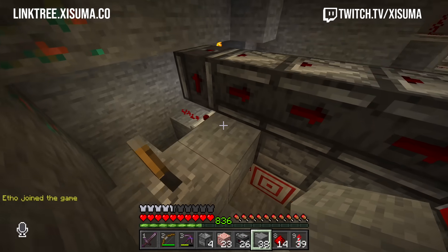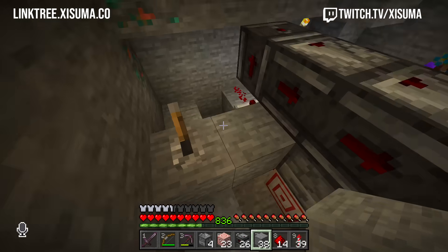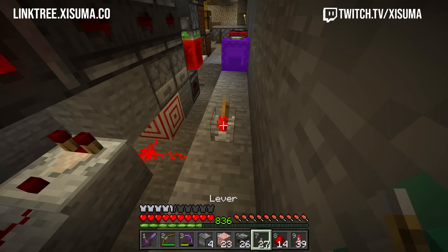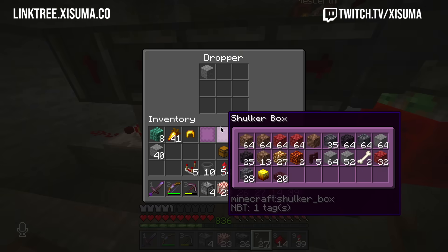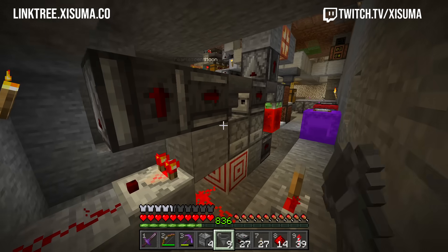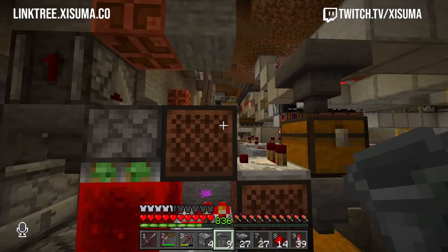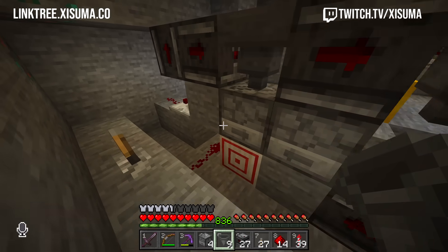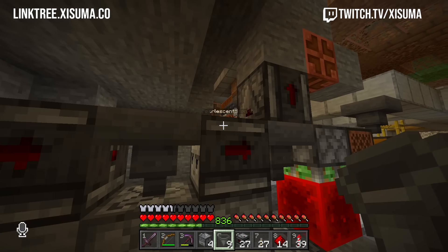Now what if you put another item through? Does that turn it back off again? Good. Now we need to figure out the reset bit. Well, it'll turn off just powering this line. Wait, why did it go back? I think the observers are also powering the droppers, so you might want another copper here or something to avoid that.